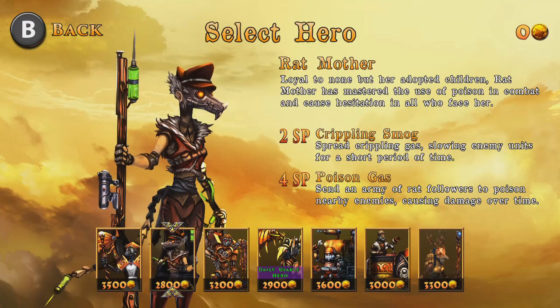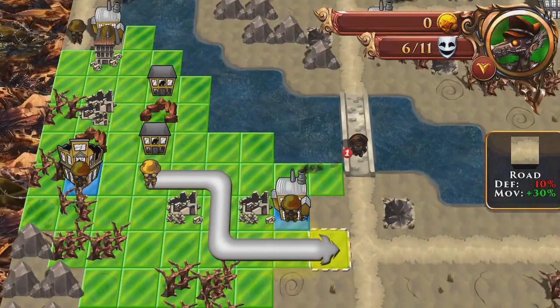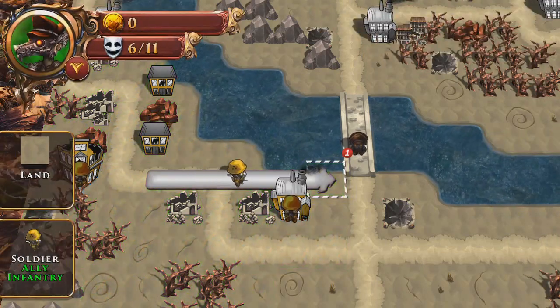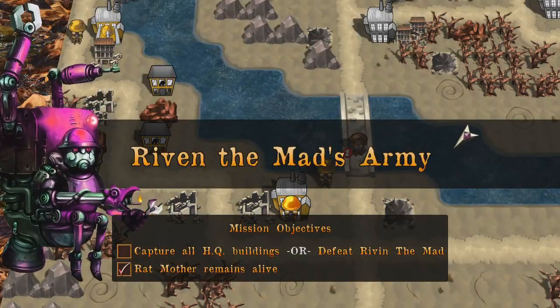Finally, there's the Heroes tab, which lets you purchase heroes with your gold, each of which has their own special abilities. So now that I've covered everything, let's get to the review. As I said at the beginning, I'm actually quite impressed with this game — you can get a lot of playtime out of it. I've been playing frequently for a few days now and there's still plenty left for me to do.